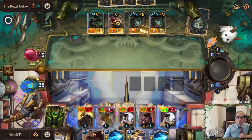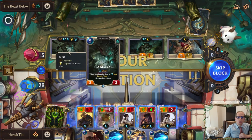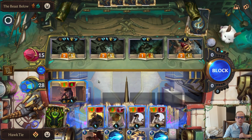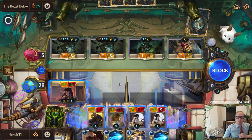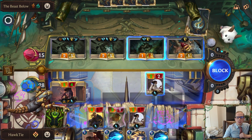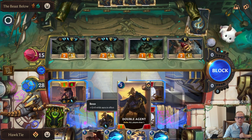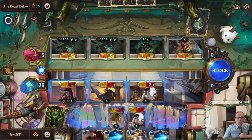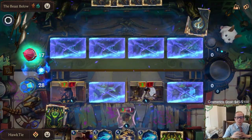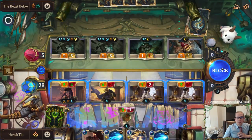I'm actually kind of liking this power - plus one plus zero to all this stuff is pretty nice. They're a super long ways away from deep so we definitely want to kill that. I could really just trade with everything and have all their stuff die - it would only cost me two units but that's actually not too bad.